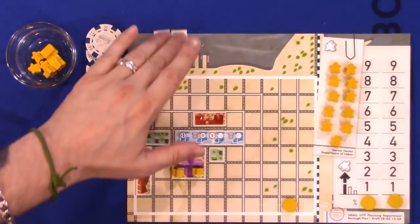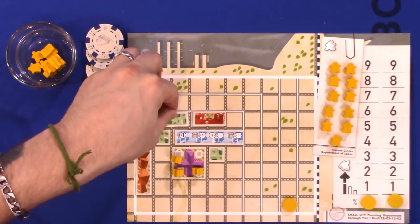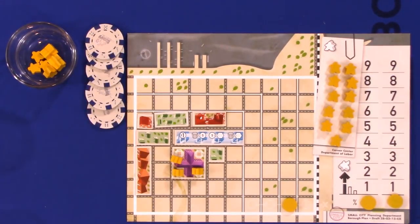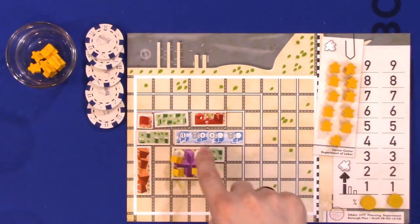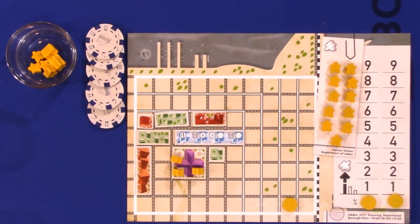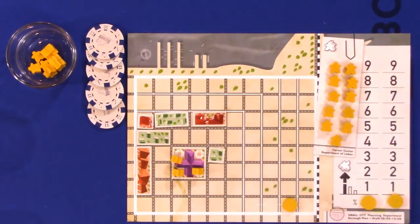To drive home a point: the number of residential zones touching a commercial zone determines how large that commercial building can be. Only the number of residential zones matches how far the building can upgrade — a zone equals a tile.